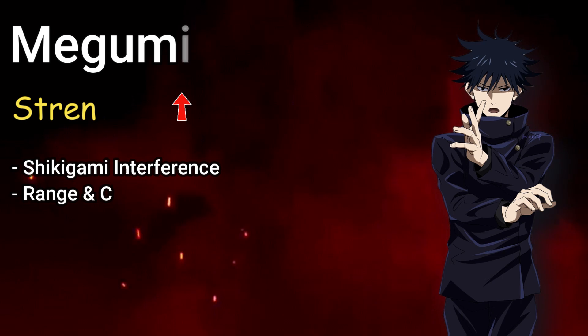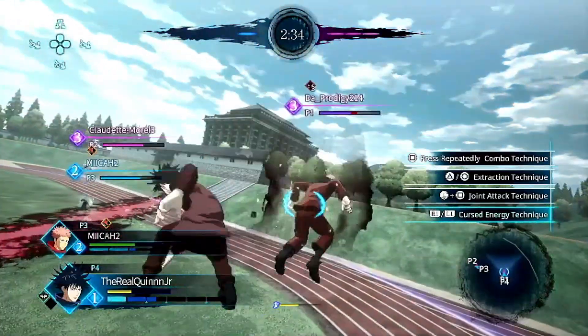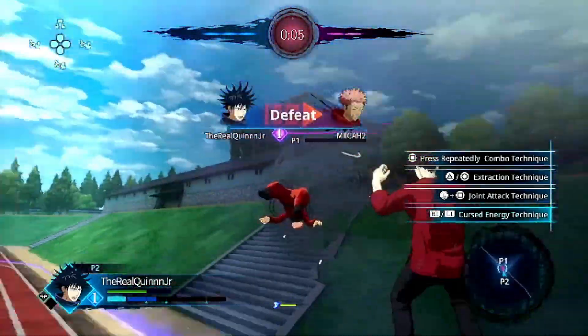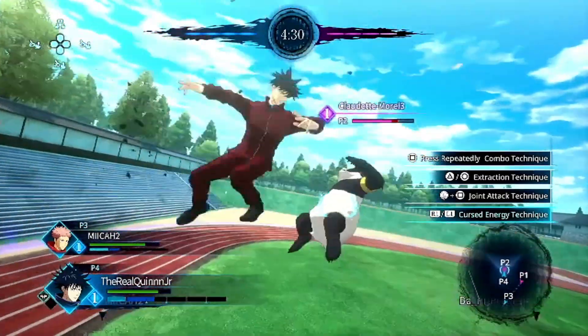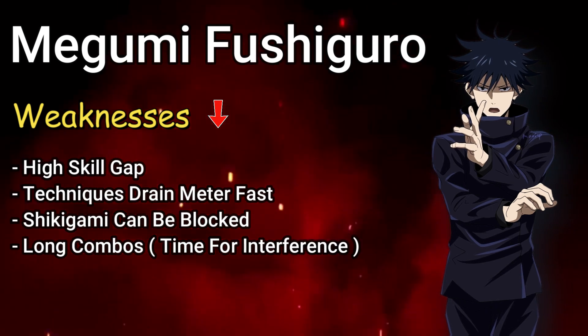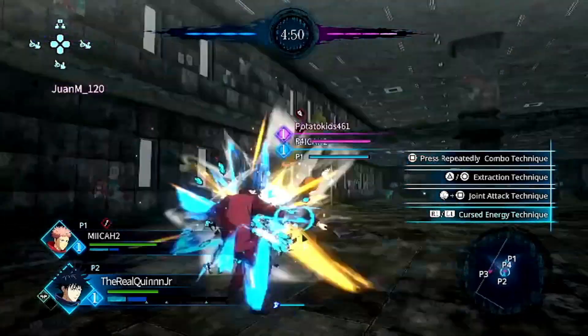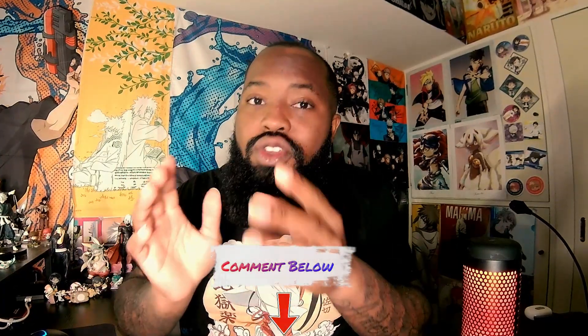As far as strengths: the Shikigami interference — being able to break combos — is very useful, and he has great ranged and close combat ability, basically being able to fight you from anywhere on the map. The Toad is very easy for setups and great for defense; the Shikigami do a good job of protecting Megami. For weaknesses, this character has a high skill gap — you have to practice and learn his moves. His techniques drain his meter fast, and the Shikigami can be blocked, wasting curse energy. But overall, Megami has very few weaknesses if you learn him.